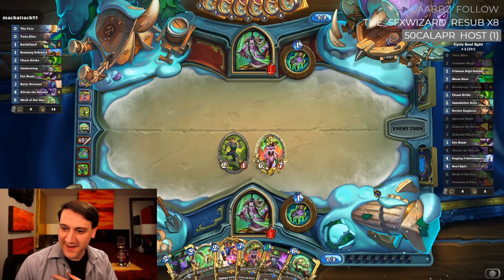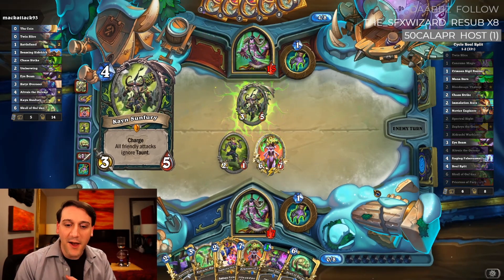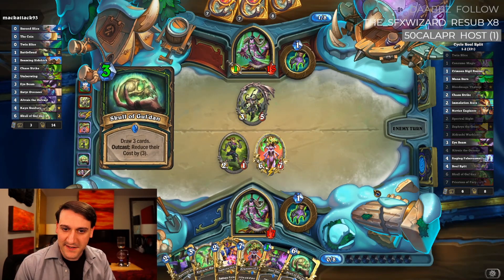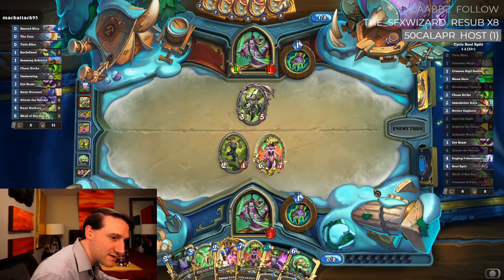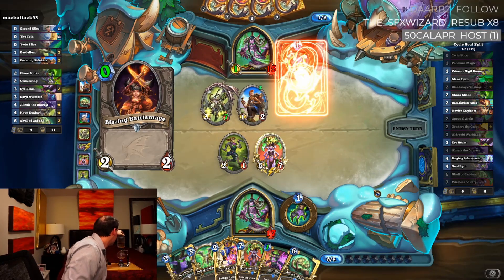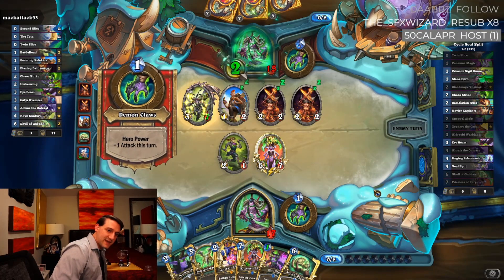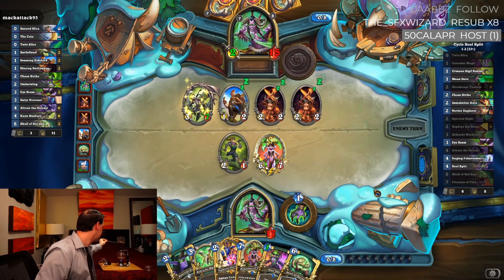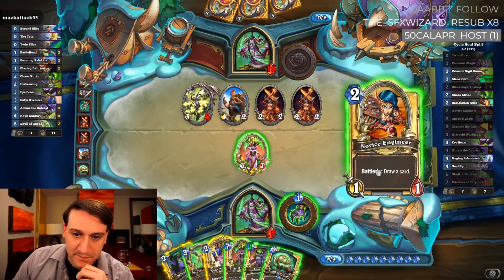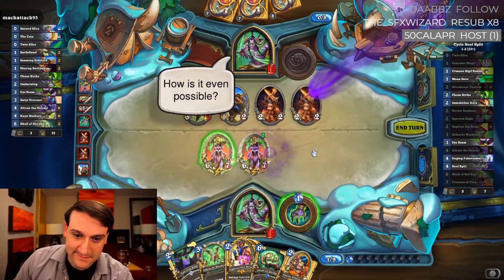We need Fell Screamer number two and Soul Split. Oh wait, we do have Soul Split — we just didn't have enough mana to play it. He may not be able to kill Priestess — he's got four damage. Surely we're not dead because he doesn't have Altruist. I think he's just putting out as many stats as he can.